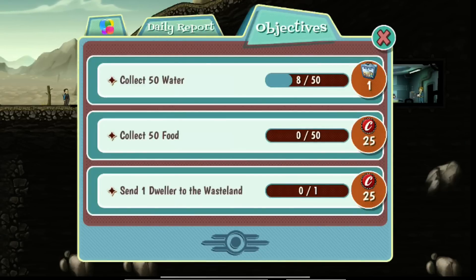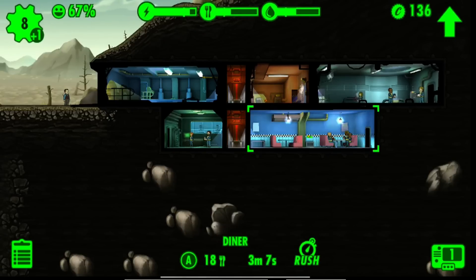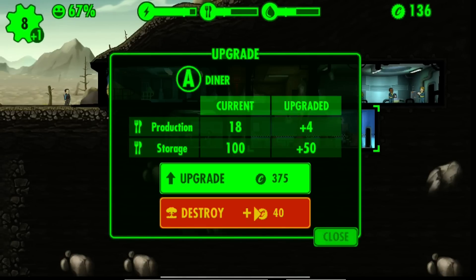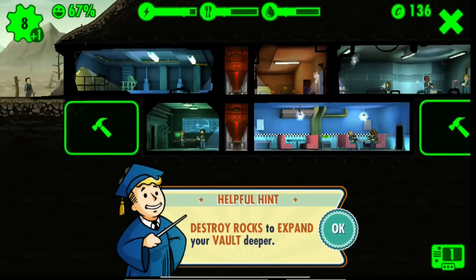You just have to get to those two quests and you're fine. Here, let's just do it — let's build a living quarter there.